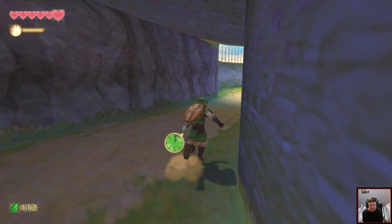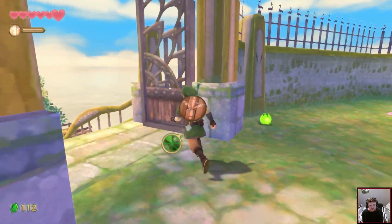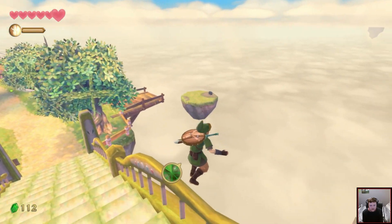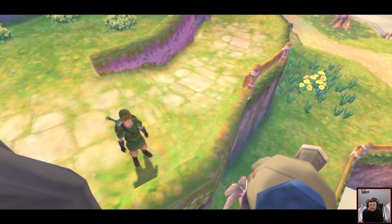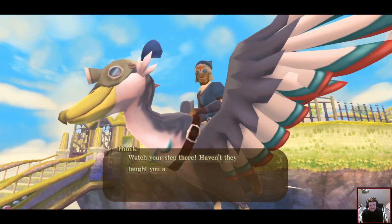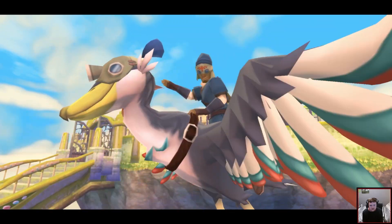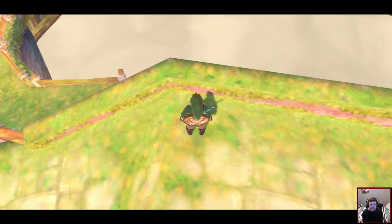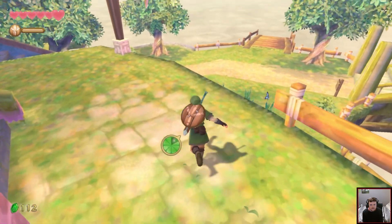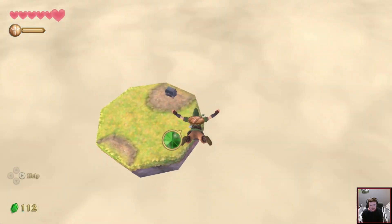The whole game is just delivering soup to the various people of Hyrule — or Skyloft, I guess. You have to jump off a platform to be able to summon your Loftwing. You can't just do it anywhere. So I have to do this to get the dive going.